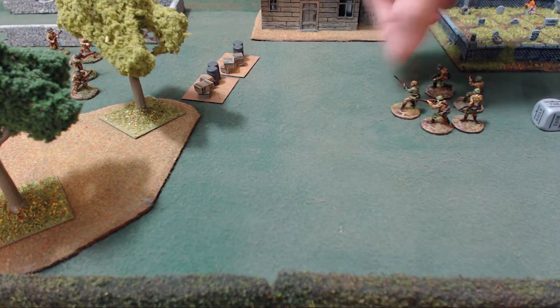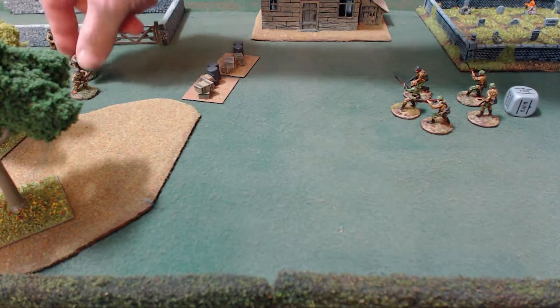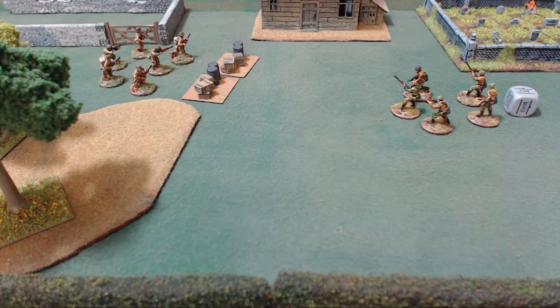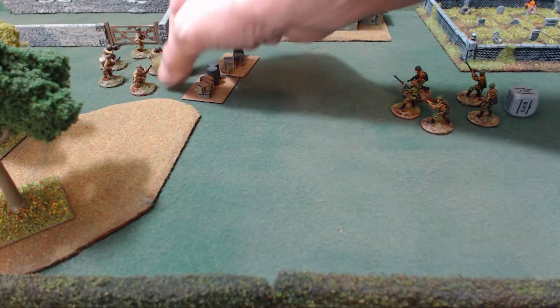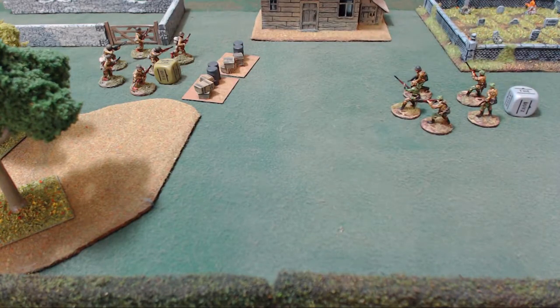So you have a bunch of guys all together — you just measure from every one of them because they can freely shoot through their own squad's friendlies. When you declare you're going to shoot at someone, the American player decides if he wants to go down or not. If he decides to go down, you pull one of his dice out of the bag and place it there. If he's already moved or already done something and you shoot at him, he cannot change that to down — he has to take it in the chin because he's already acted.